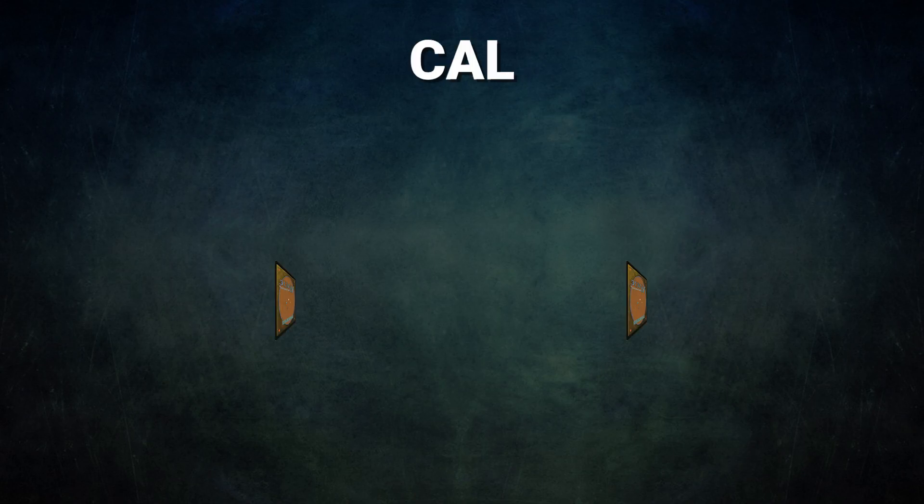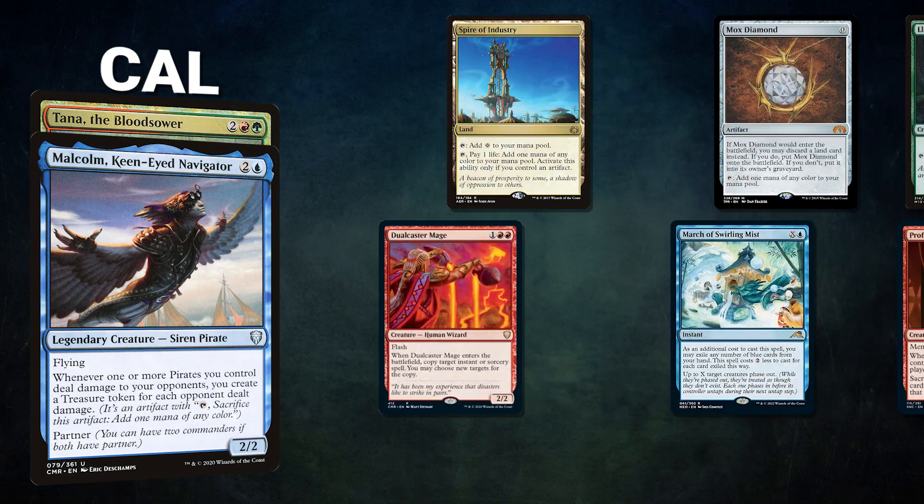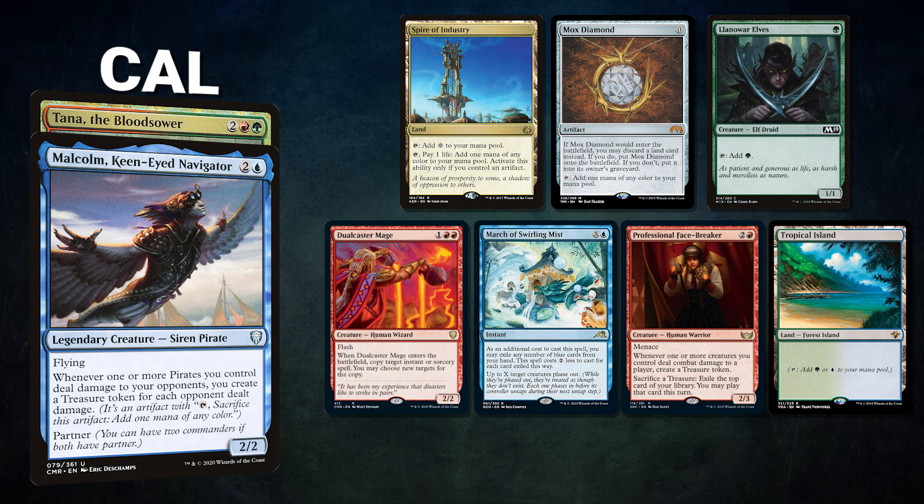Finally, we have Cal, piloting the partner pair of Malcolm, Keen-Eyed Navigator and Tana the Bloodsower. This deck, called Teemer Pirates, works in a very similar way to Zane's deck, but it uses green spells to have better access to creature tutors. It also uses Glinthorn Buccaneer to win the game. Cal's opening hand contains a Spire of Industry, Mox Diamond, Llanowar Elves, Dualcaster Mage, March of Swirling Mists, Professional Facebreaker, and a Tropical Island. Without further ado, let's begin this backwoods-baffling bamboozle of barefoot bargaining.